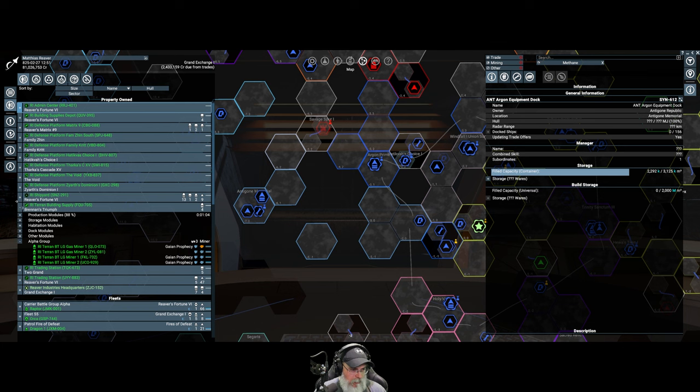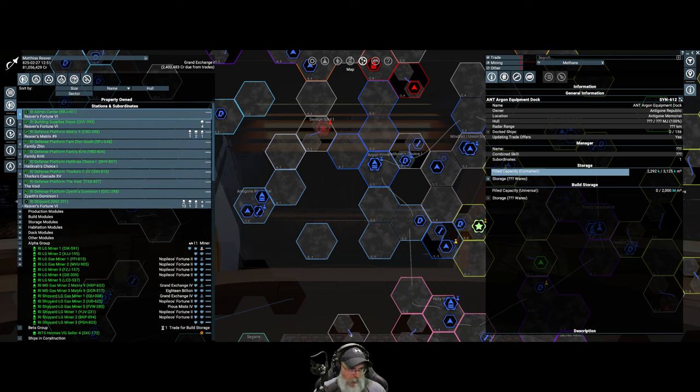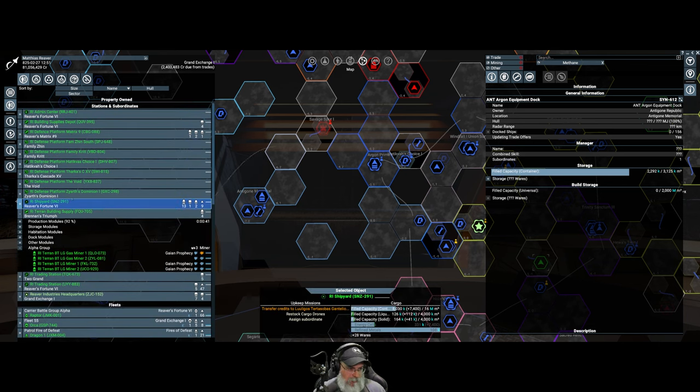Looking back at our shipyard, I've got all of these miners assigned to the shipyard. The ones with 'shipyard' in the name are obviously the permanent ones, but I've pulled all my other miners that I normally use for the depot and headquarters over here just to prime it. We're cranking out ships like crazy, which is a good thing.